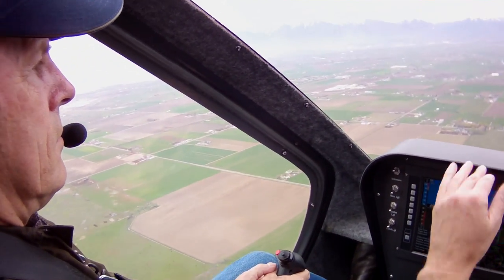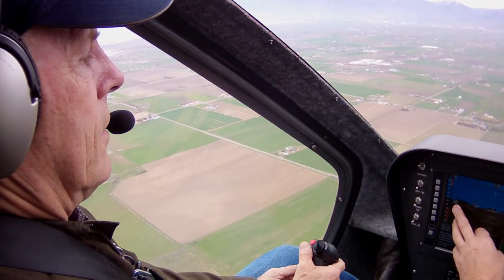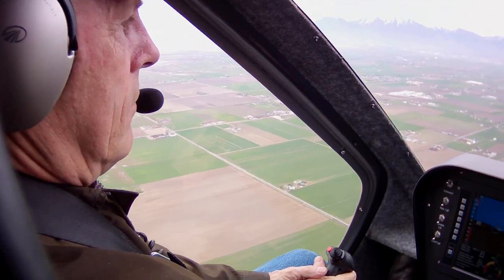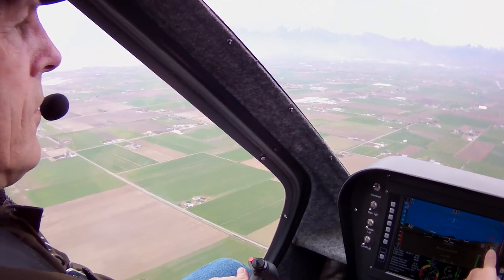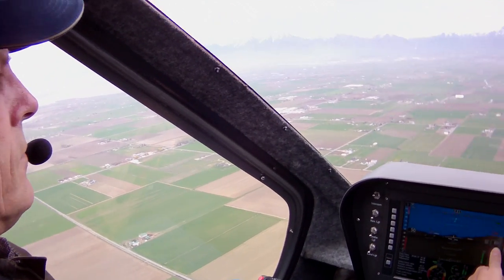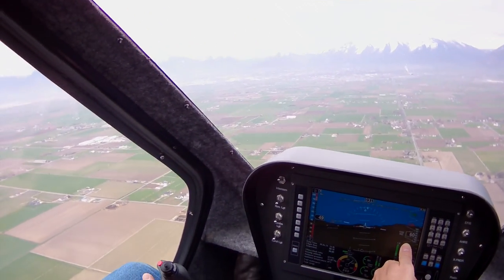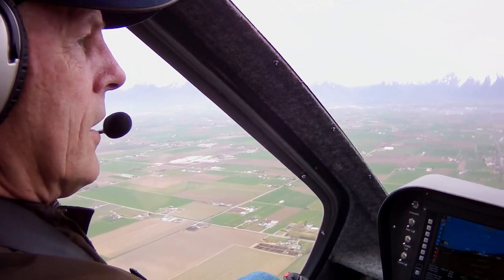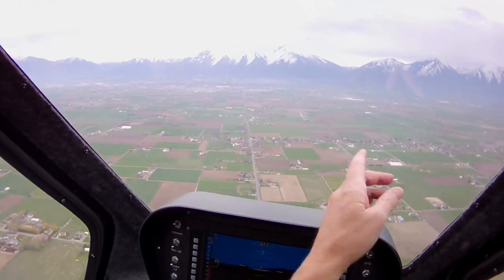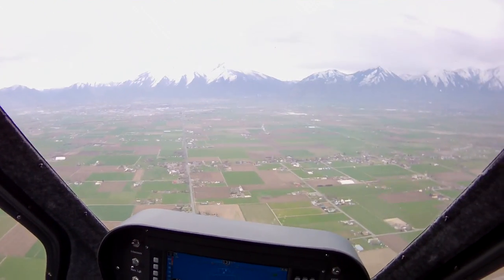Now we're pretty close to our initial altitude. We varied on our speed a little bit — we're supposed to stay within 10 knots, which is 12 miles an hour, and 100 feet plus or minus when we're doing it for the examiner. Right now we're just getting used to picking out points on the ground and flying around them at specific distances. We're going to head back — we'll go down to I-15, turn left toward the airport when we get down there.